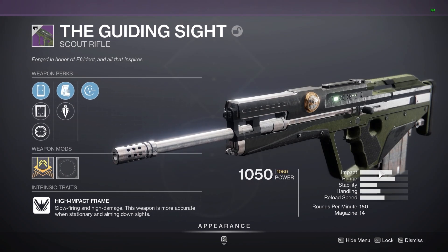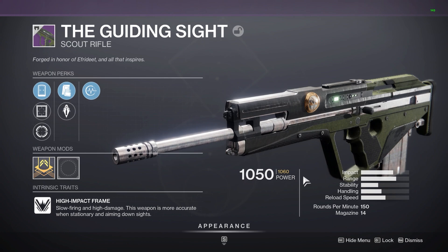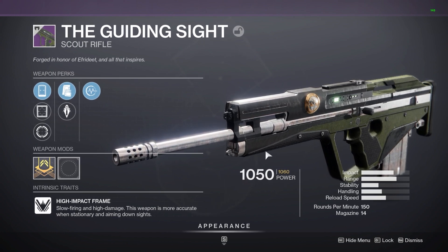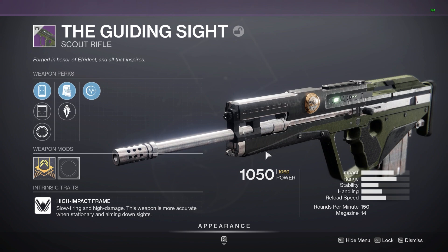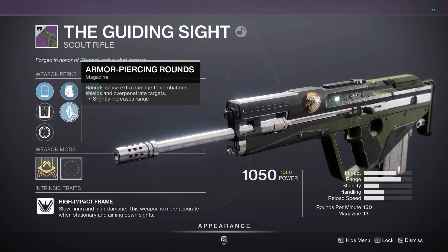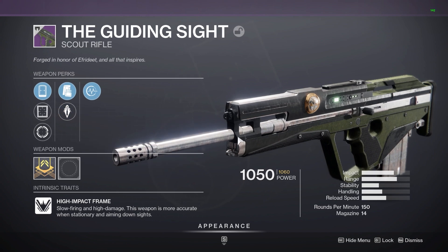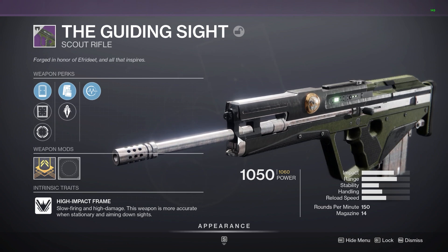Then we've got the Guiding Sight scout rifle. It's a 150, so it's a slow scout rifle with high impact. The guiding sight is a pretty cool scout rifle — it does have some new iron banner perks, as does the hand cannon.